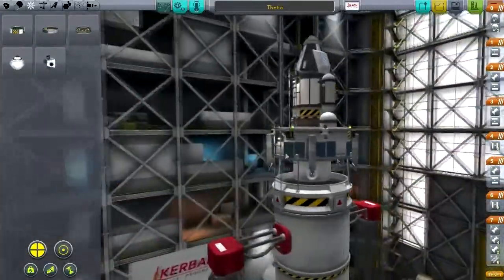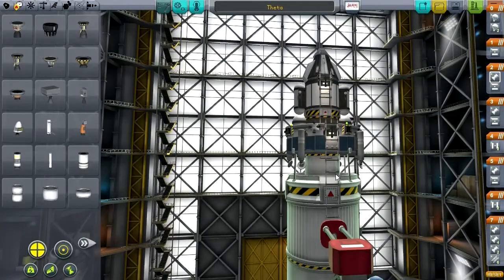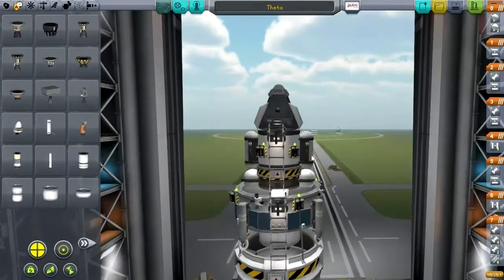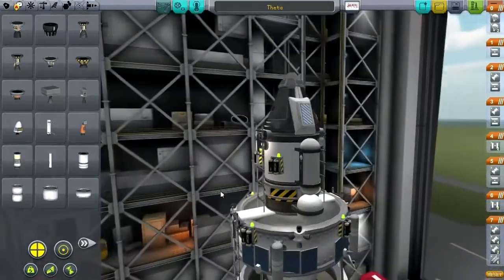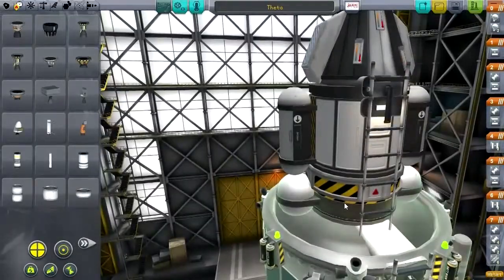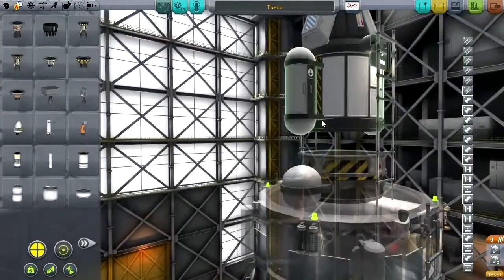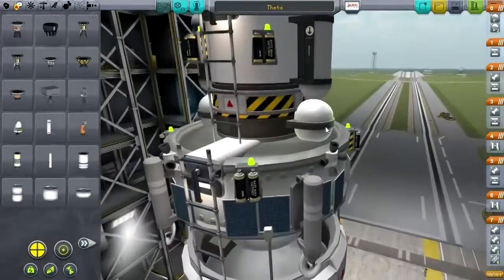We've got some RCS on here which should help us land on Gilly. I don't want to replace the engine with something weaker because we do need to boost back to Kerbin as well, so it's not just a one-way thing. I'm keeping the batteries on the science junior — I just recorded an episode where the batteries overheated and exploded, but it's only happened once. Wait — oh right, this is stock, this is stock. I don't have to worry about deadly re-entry.